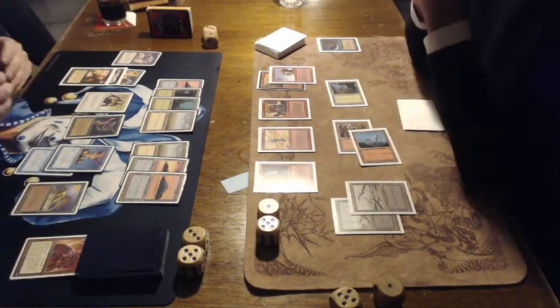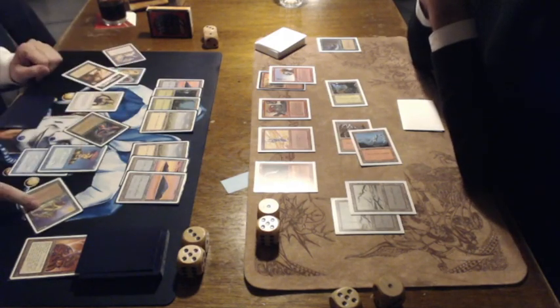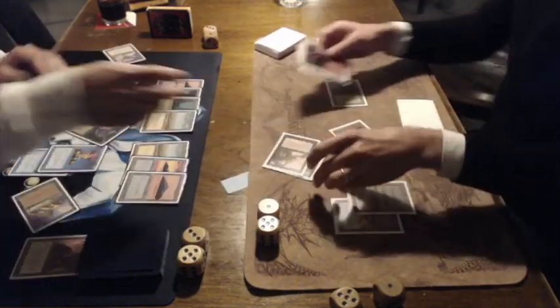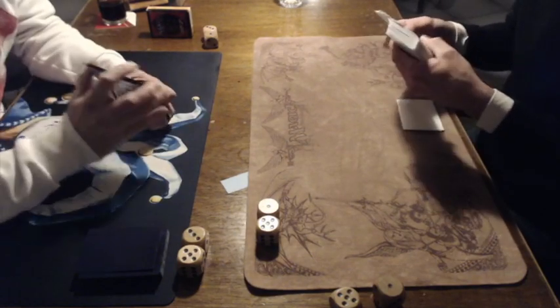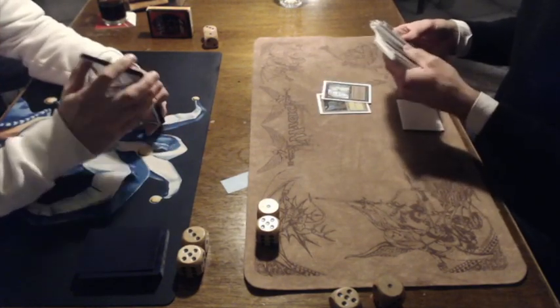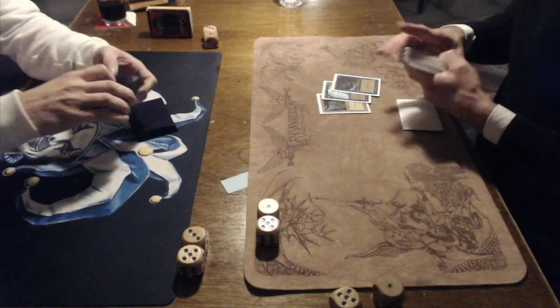Nick is going to 6. There's an attack, and I believe it's over now. Yes, it is — that means the end of Game 1, a victory by Ron. I think that Control Magic is really what got him the game. Congratulations on your first victory.